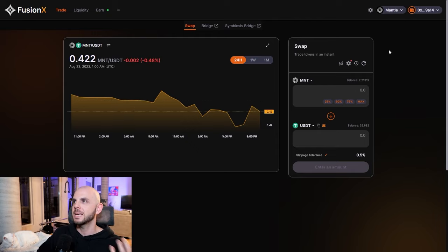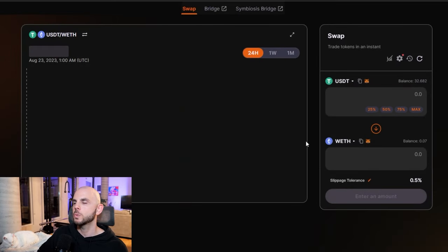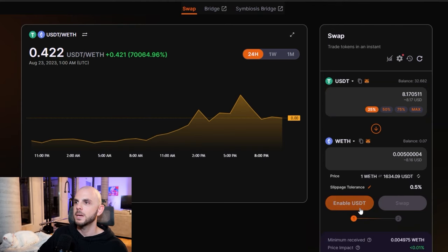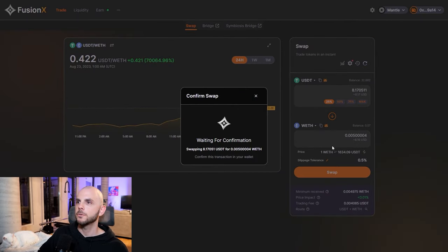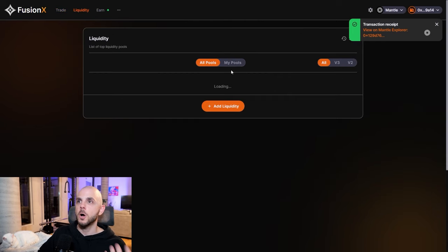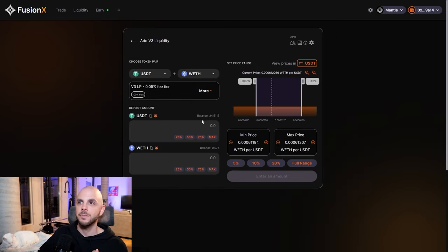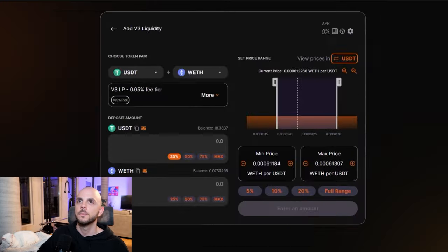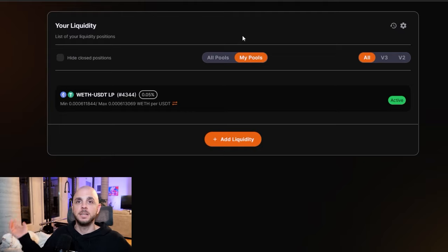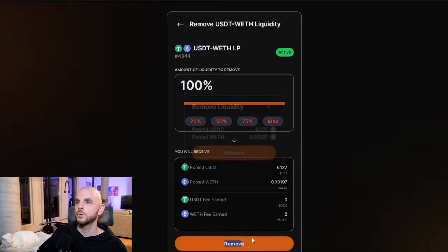Next, we're going to be on Fusion X — it's going to be the same steps. So I'm just going to connect my wallet, select the tokens I want to swap. Here I'm going to swap some USDT back into wETH. I'm just going to pick 25%, it's going to autofill for me. I'm going to need to enable USDT, click max, and there you go. We could swap, confirm, swap, and confirm. Like we did on the other websites, I'm also going to be adding to their liquidity pool. I'm going to choose USDT/wETH since these are the tokens that I have. We're going to need to approve both of the tokens, and then we add to the liquidity pool. You could leave it for months, however long you want, but when you're ready you just go remove, click max, remove, and you've got your money back.